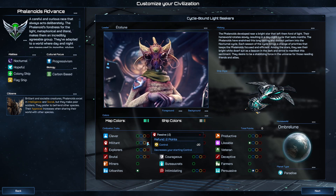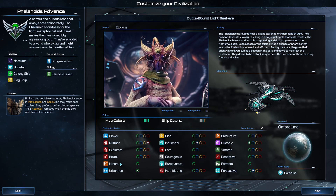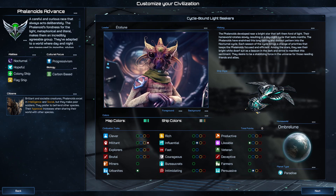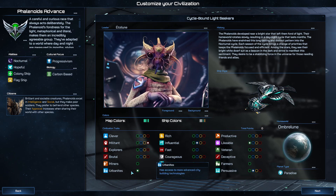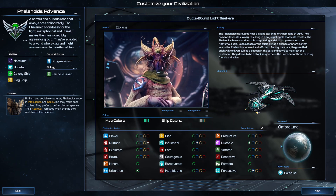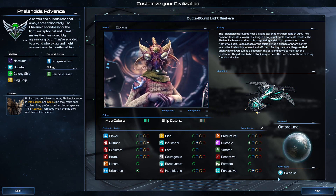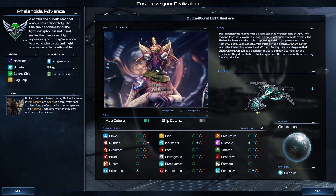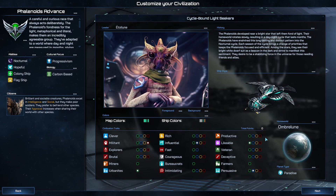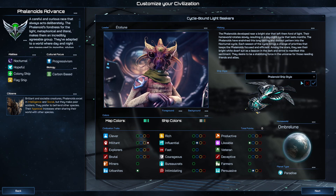Their citizens tend to have higher intelligence and social stats. They have traits: likable, influential, persuasive. They're militant, so they're kind of the opposite of the Luxor — Luxor love control, the moths do not. They're also urbanites, which gives them the ability to have much larger populations. They start with a paradise world, which is interesting because paradise worlds tend to have higher cultural input stats, though I don't know if it changes anything compared to a normal homeworld.